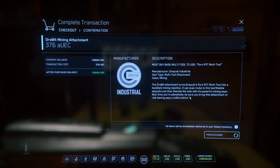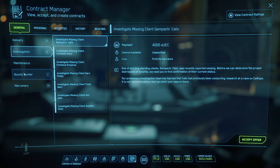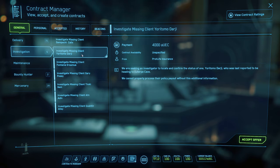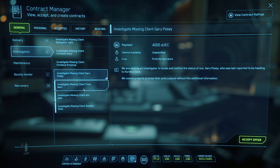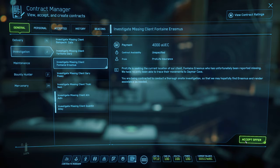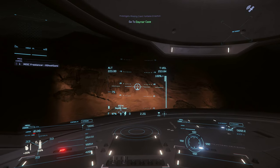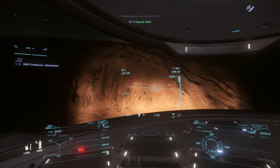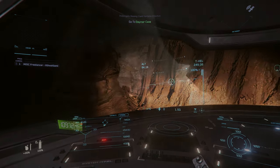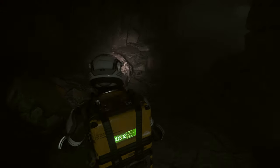Now you're all set with your equipment and you want to find something to mine. Head into the journal, go to general, and under the investigation missions you should be able to find several missions to search for people in caves on various moons around Stanton. Accept whichever one you like, head out there and find that cave. The great thing about cave mining is that you can kill two birds with one stone — you're already there to complete a mission for credits, but you can also mine precious gems at the same time, which often end up selling for far more than the mission was worth in the first place.